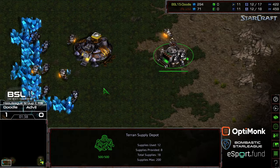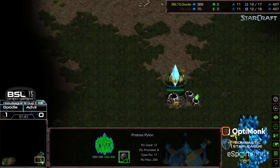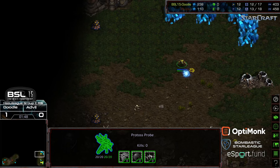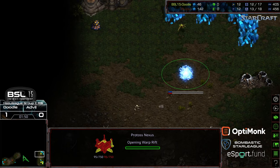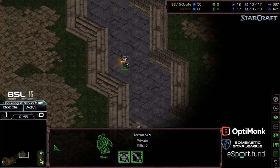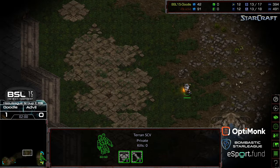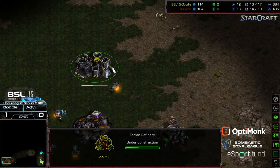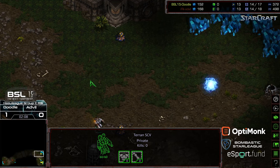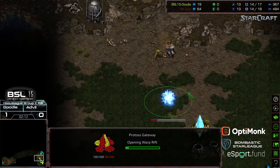Advil going ahead and placing his barracks down on the low ground, supply depot there on the corner. Looks like Doodle is actually going to go for a 12 nexus, which is pretty classic on a four-player map. Risky in some circumstances, but there are ways to recover. It looks like Advil is going to scout it immediately. Now this is going to be a question of Advil's ability to respond to the 12 nexus. He's got gas.